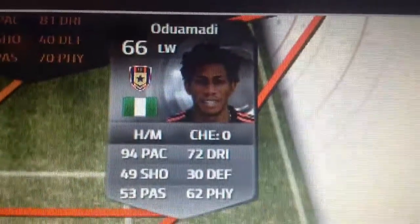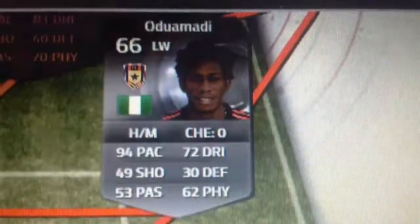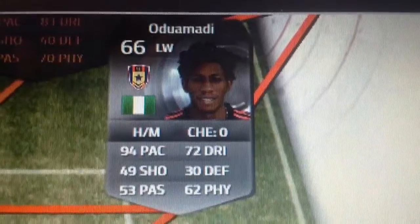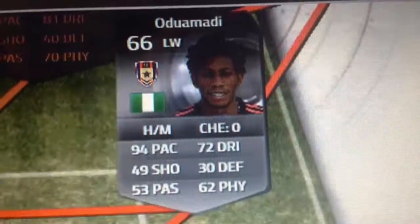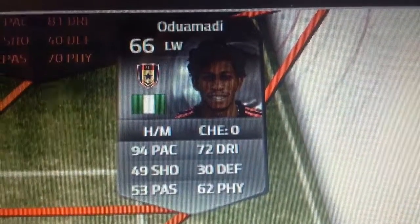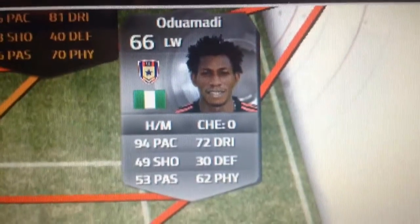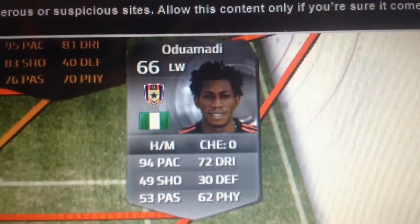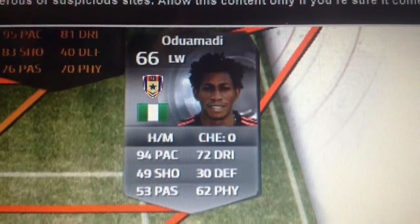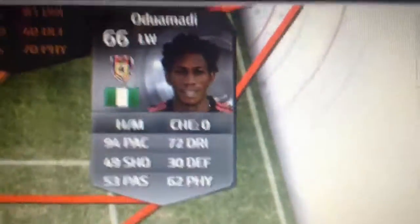We have Odumadi — I think that's how you pronounce it, sorry if I got it wrong. He's a left winger, rare silver card, 66 rated. He's got 94 pace, 72 dribbling, and 62 physical. Pretty good card for a silver left wing. Could have better pass and better dribbling. He's probably got some good in-game stats and is probably a great card to play with. I've got him on my FIFA team. Cedric's a bit better, but he's still an all-round good player.